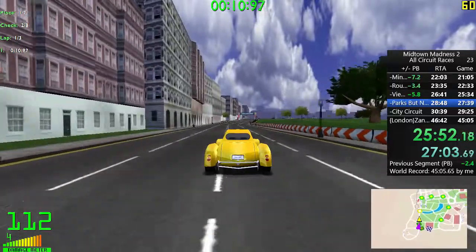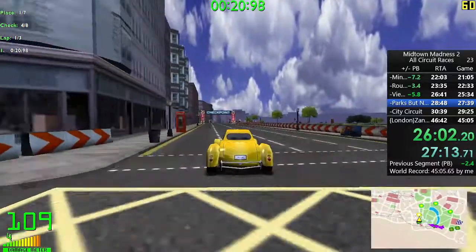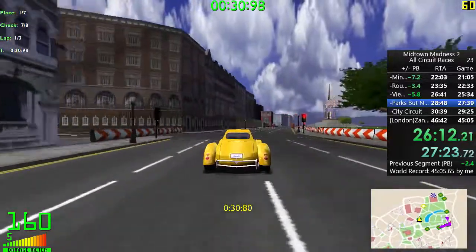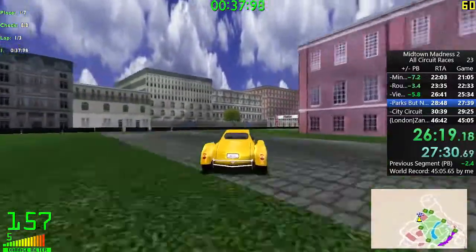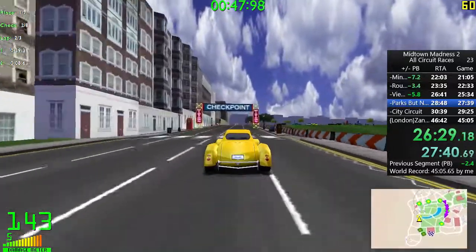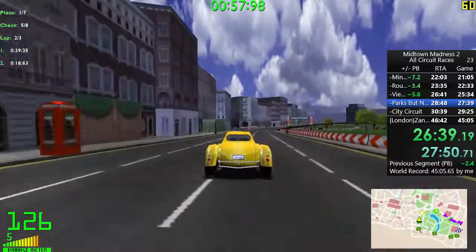Parks but No Parking is an interesting one — you can carry a lot of speed through the whole course, it's pretty flowing. But with the Roadster, it's always a little bit spicier than you'd want. Very, very high speed — this is a big time gain over the Mustang. Almost lost control there. Clipped the inside of the finish point and kept going. Almost lost traction on the grass, trying my best to avoid those barriers on the ground because they can trip you up. But overall a solid run so far.